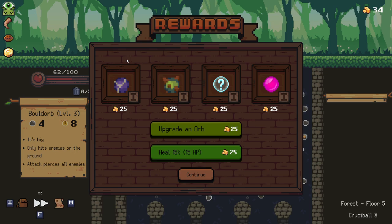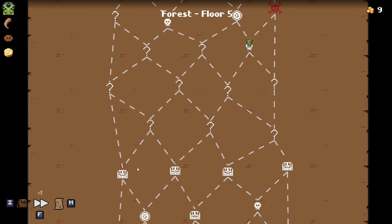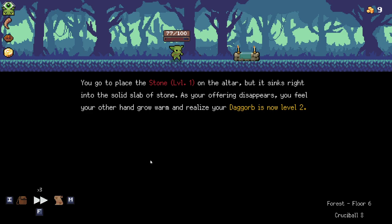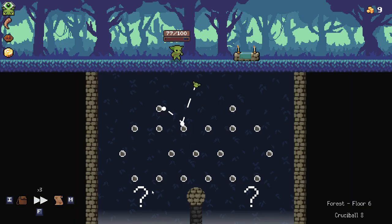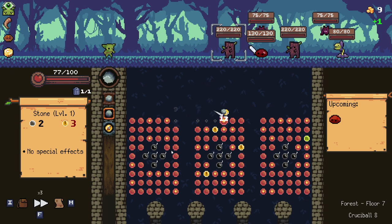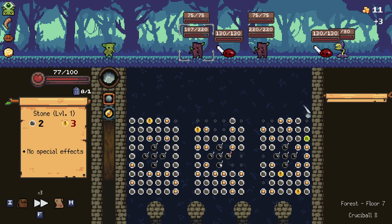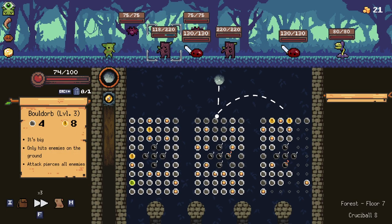Good damage there — we hit 130, awesome. I think I'm just going to go for the heal here, it's a little bit wasteful but I'm going to take it regardless. And then I think we're going to go for double question mark into the chest — offer the stone, upgrade the dag orb. Question marks can be so valuable, even if they're just fights like this they're still pretty useful. Getting rid of the stone is super nice.